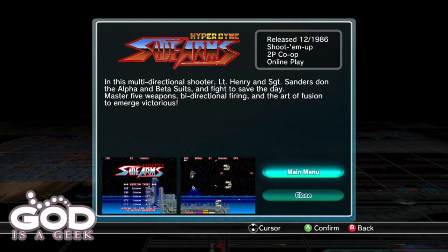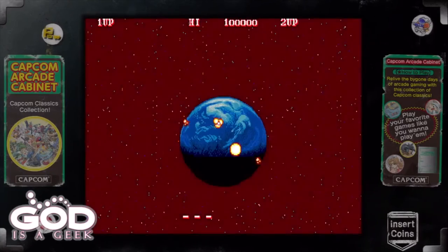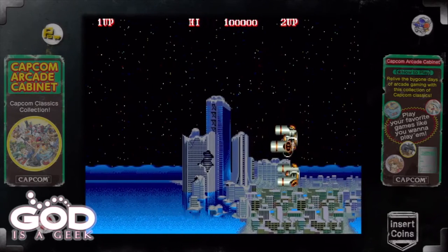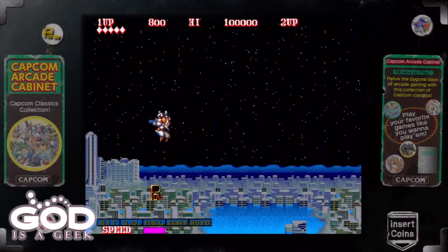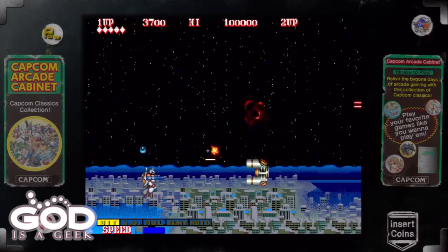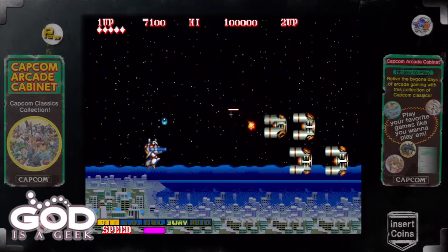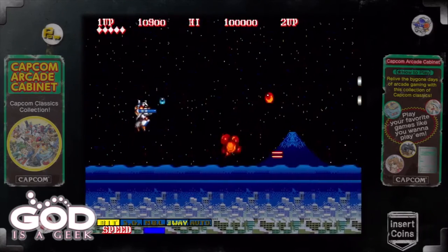Last but not least is Sidearms, released at the end of 1986 but still 1986. Similarly to Legendary Wings it's two-player co-op, and you can also play it two-player co-op online. Where Legendary Wings is a top-down shooter, this is a side-scrolling shooter. It's got the typical Capcom power-ups seen across multiple games — it's quite iconic and memorable that one publisher would use the same power-up icons across all their games.